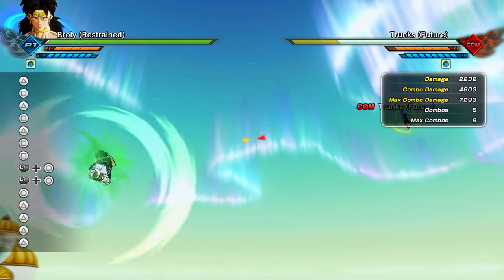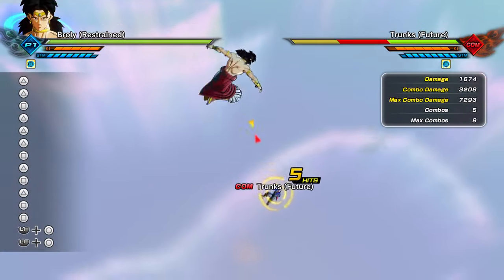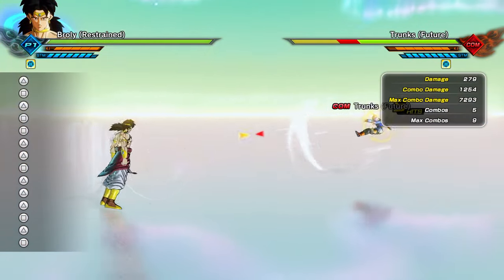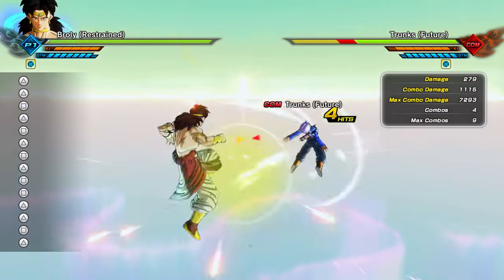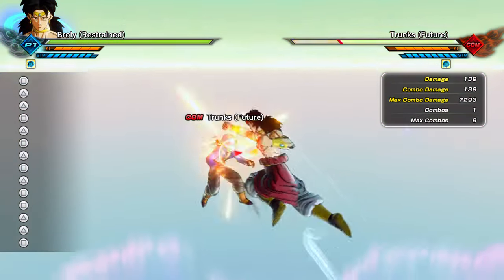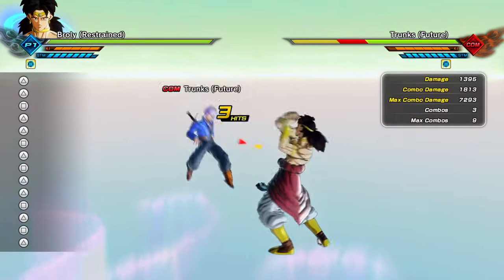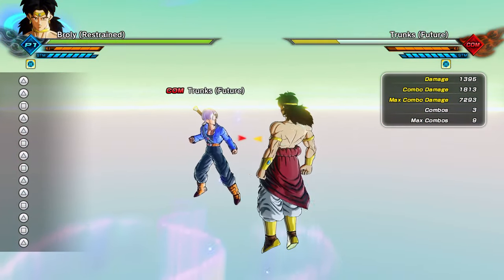Hold on, that was a different move set. I did double Square, double Triangle. So if you go Square, Triangle, Square — it's Square, Triangle to a Triangle, Triangle. Oh wait, Square, Triangle, Square — can I go into the Eraser Bomb after that?